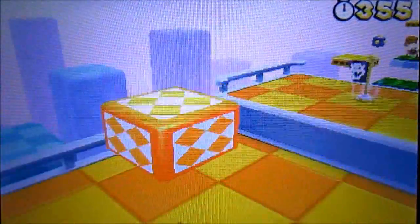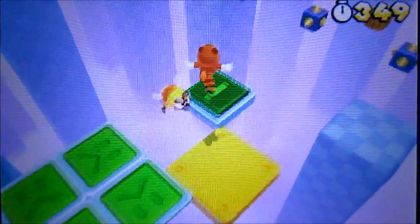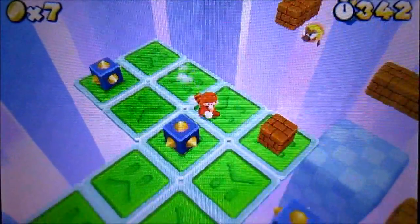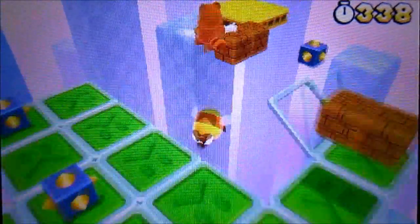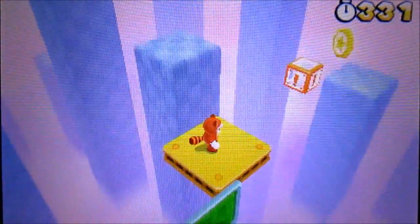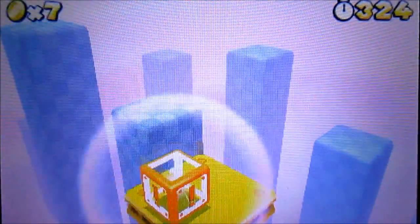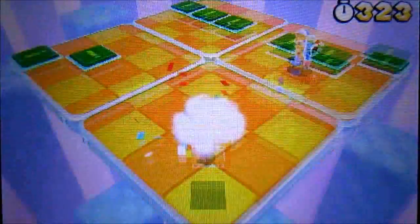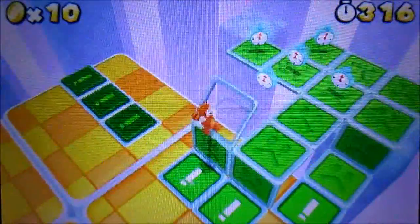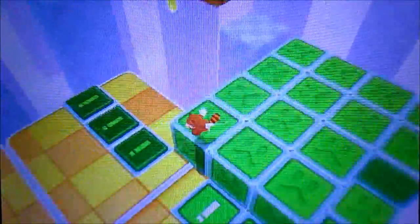Alright, so over here, heading to this warp block, and then head over to this area. Grab the checkpoint. Oh crap, crap, crap. Hit that, hit that, hit that. Okay. Oh, I hate this part right here. Yeah, you gotta jump over that platform to get the second star coin. I really don't like that part — I find it really annoying. Okay, that is just lame — I couldn't even hit the platforms really fast, like at the same time.